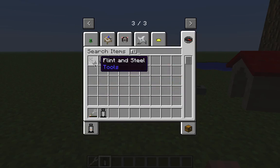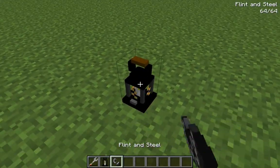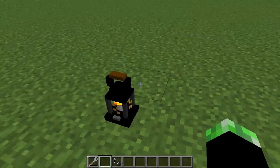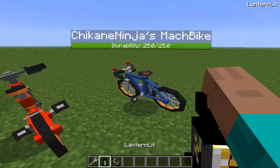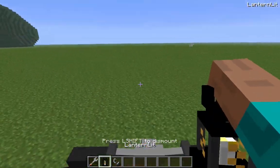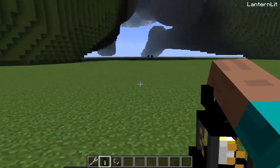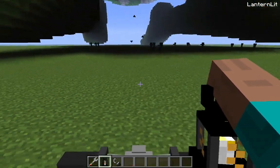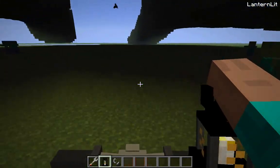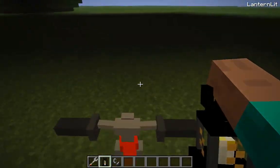I'll show you how to use the lantern here - just put it down like that. If you're on survival, right-click to pick it up again. Let's see if it works while riding the bike - because if it does, this would be very helpful for riding through the night. Sweet - it works! I get to ride through the night on my bike!